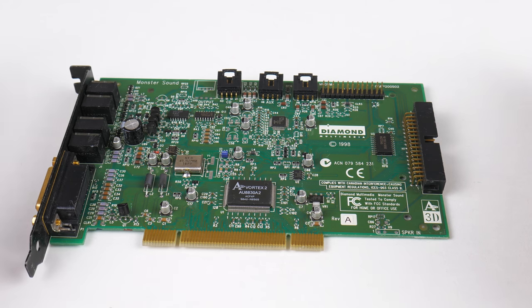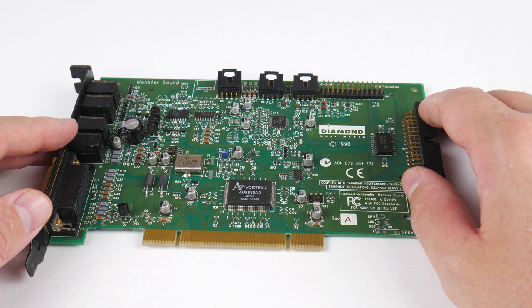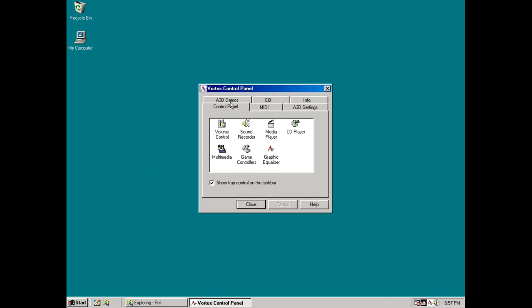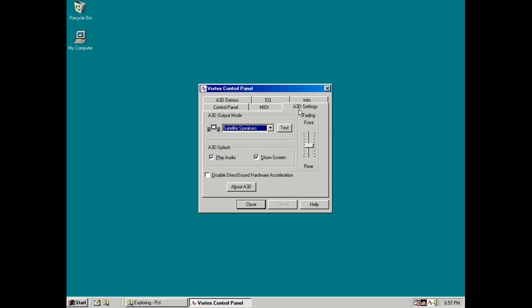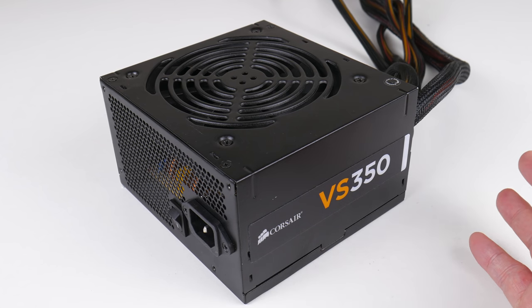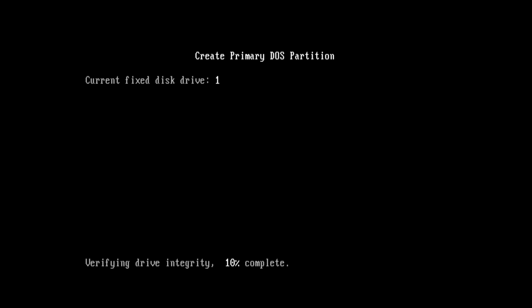For sound we have Diamond's Monster Sound MX300 with the Aureal Vortex 2 audio processor — a fantastic sound card for Windows 98 retro gaming. A lot of games that use the Glide API also support the A3D audio API, and this is where the sound card really shines. For power I'm using a Corsair VS350, which never let me down and has all the legacy connectors like Molex and the floppy power connector. I'm also using a standard USB keyboard and USB mouse for this project.